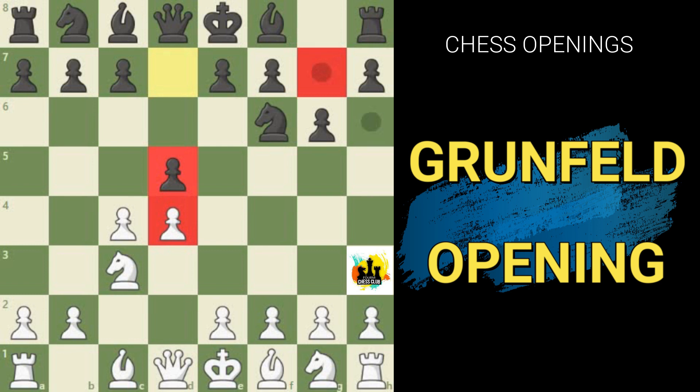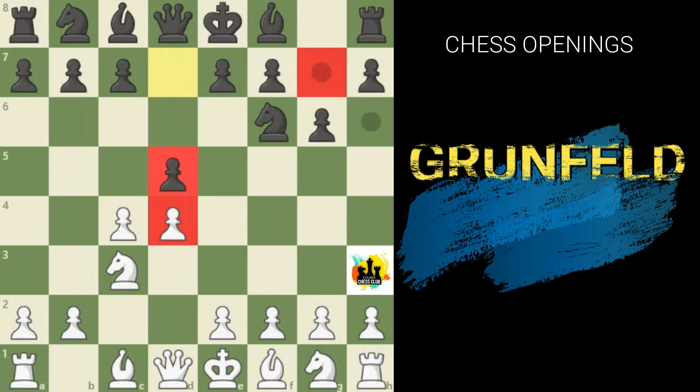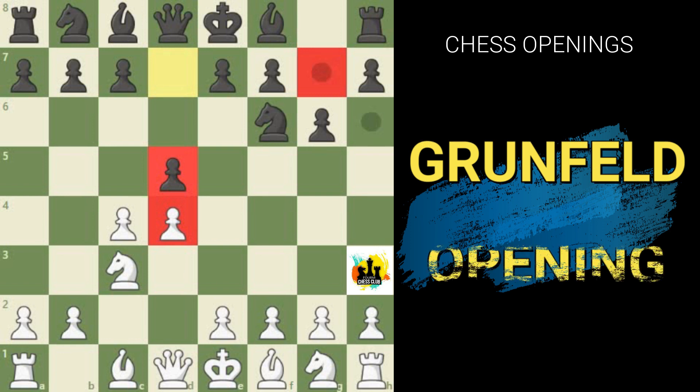We could say that in the Grünfeld, black is playing a trick on white. In most openings both sides fight hard to occupy the center with pawns, but in the Grünfeld black actually lures white into setting up an enormous pawn center with the sneaky ambition of attacking it later. This is a double-edged strategy which could end in either glorious success for black or sometimes a total disaster.